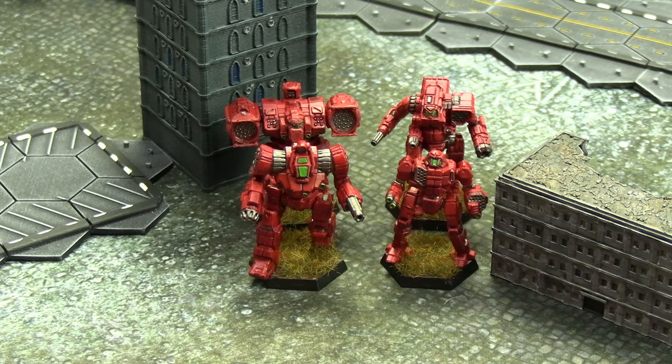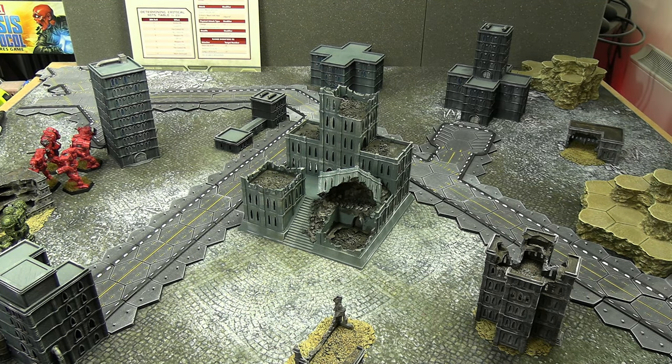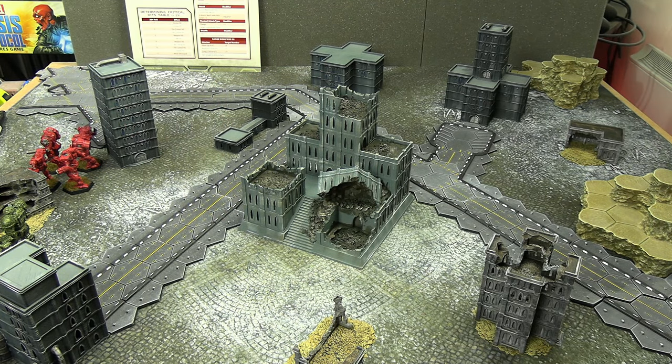Here's a look at the battlefield. It's all going to be about the central command building in the middle — that's the main objective. Assuming two sides aren't fully wiped out first, the other victory condition is that at the end of each round, mechs in contact with the building score victory points equal to their size. This creates a trade-off: do you send your heaviest mech in for points, or keep them shooting? Multiple sides can score each turn.